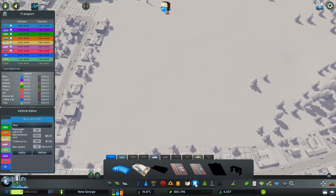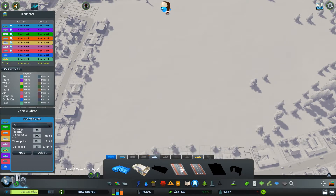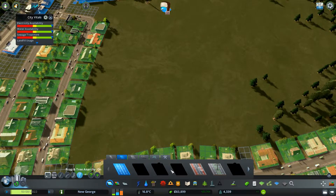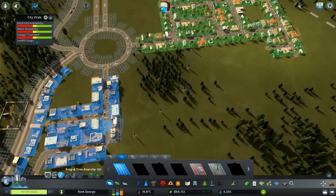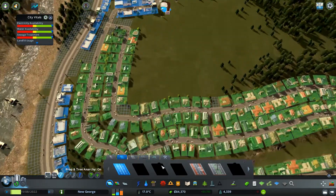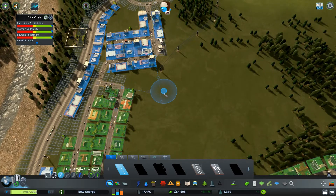We do have public transport now — we have some stuff. There's a biofuel bus depot. We have biofuel over here — I think it's dual fuel, like hydrogen and petrol or something like that. So this is going to be more of a smaller shopping area. Let's go with the single lane road.